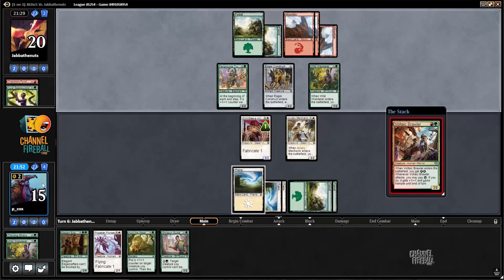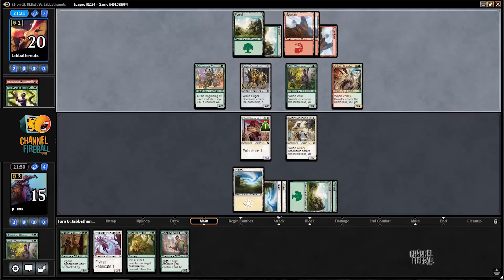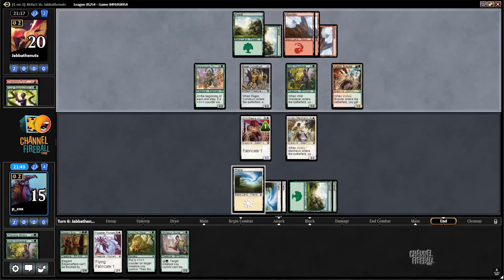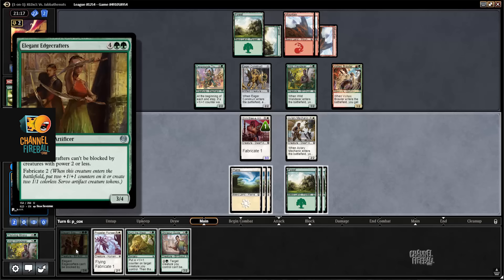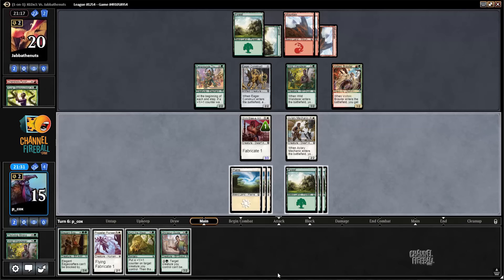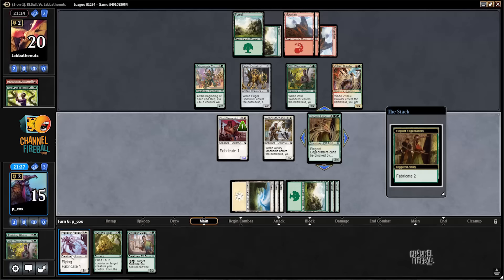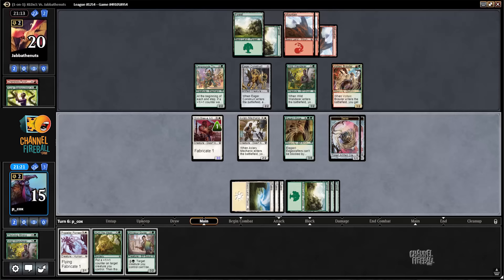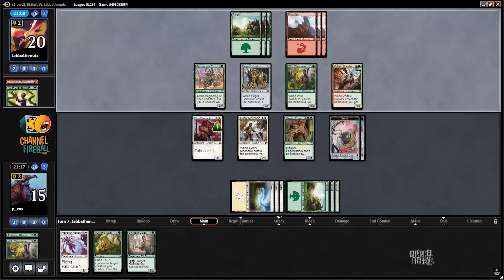Brawler is good. Now we've got to figure out — do we want to fabricate making more Servos, or do we want a giant creature? A 3/4 is already bigger than most of their stuff. Given that we play two Inspired Charges in our deck, 3/4 is probably a little better than 5/6. We also have Master Trinketeer — the creature that pumps all our Servos.